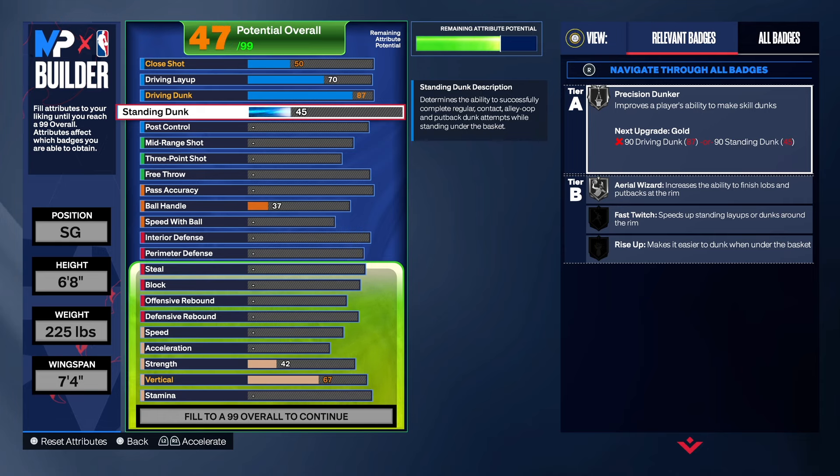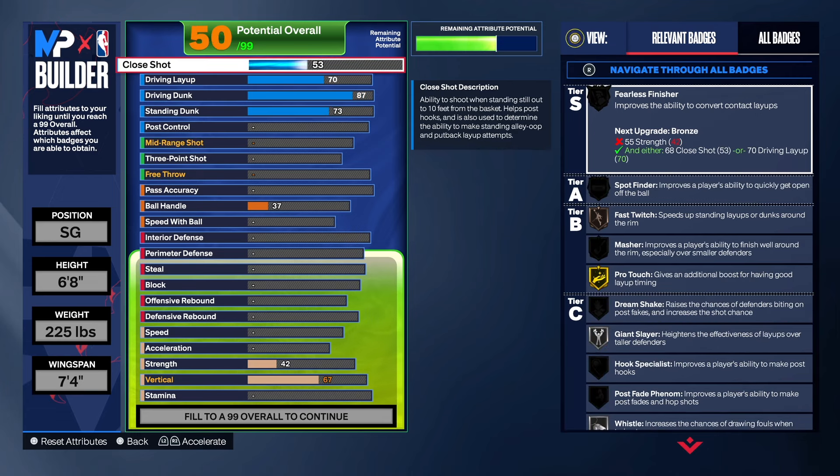For the standing dunk, I could go 45 but a 45 is so weak I'm not going to stop there. We're going to take it to a 73 so that way you can get fast twitch and rise up on bronze with this build, and I really like that.